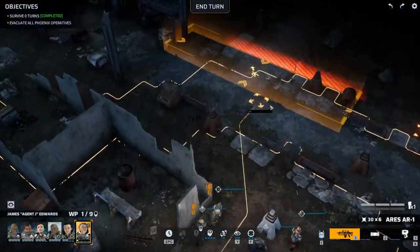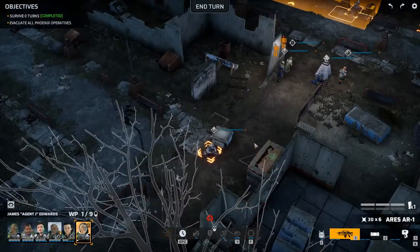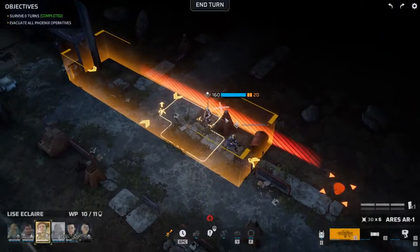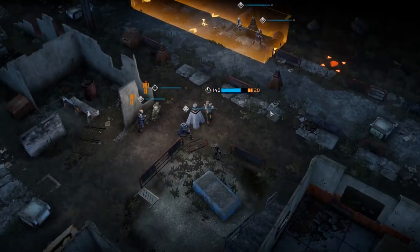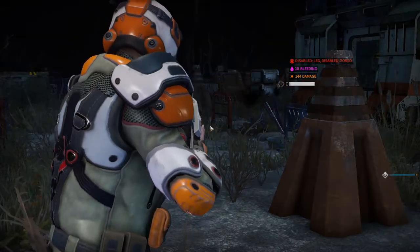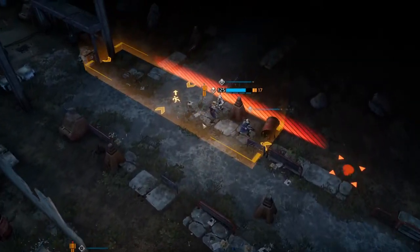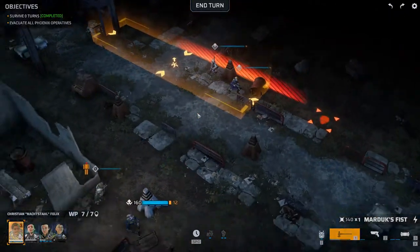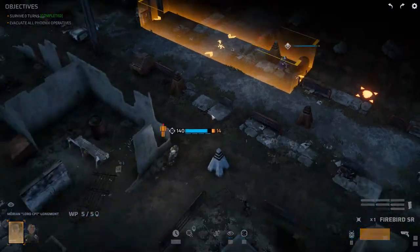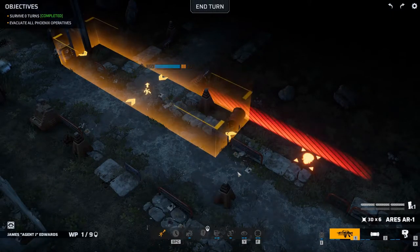Let's start with the furthest away — you can actually make it into the evacuation zone. Can everyone do that? I think they can. You can go ahead and evacuate. Evacuate, evacuate. So aside from a small explosion that hurt, we did okay — very good.